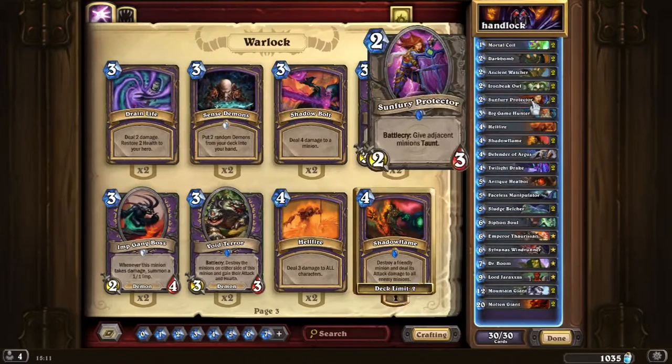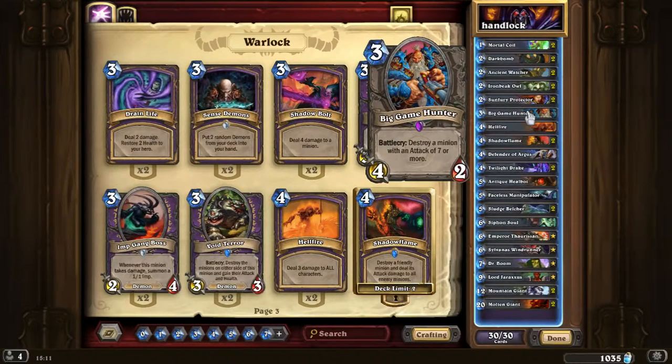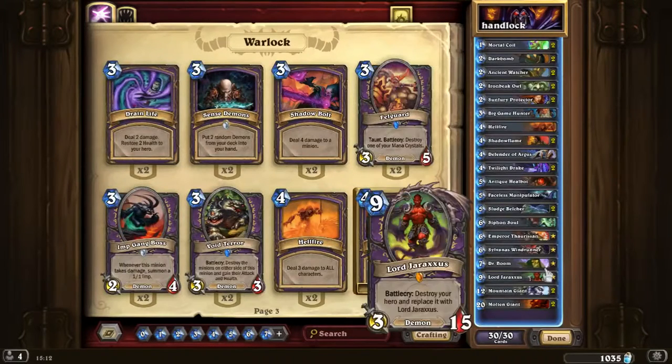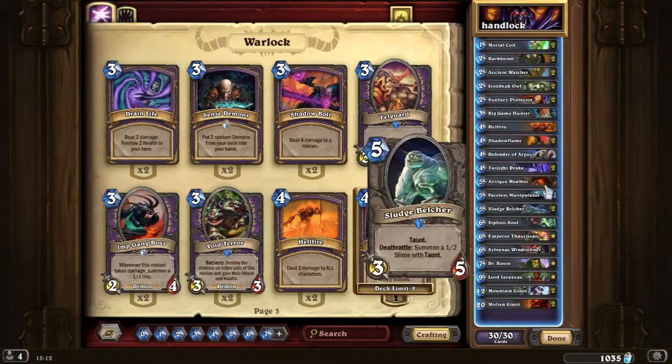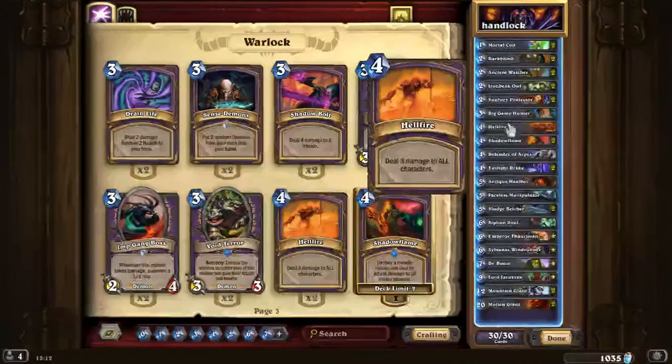I run 2 Sunfury Protectors. The next card is Big Game Hunter. I don't think I need to discuss it much — its effect is to destroy a minion with 7 or more attack. A lot of decks run it to stop opponents from having those big minions. It's also an amazing counter to Dr. Boom, though it still leaves the 2 Boom Bots which can deal damage.